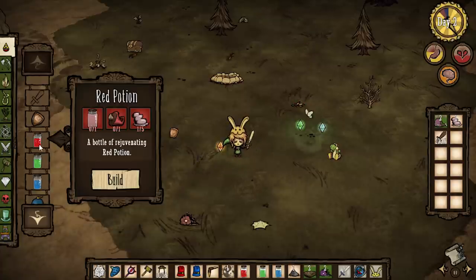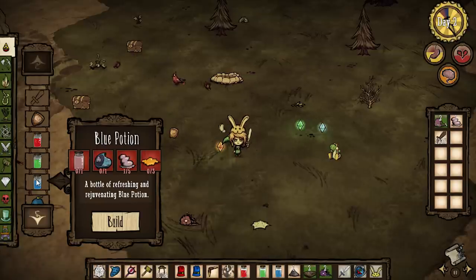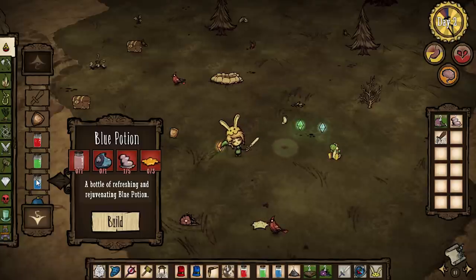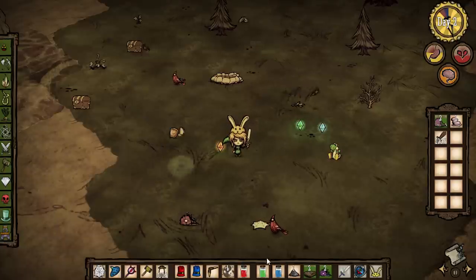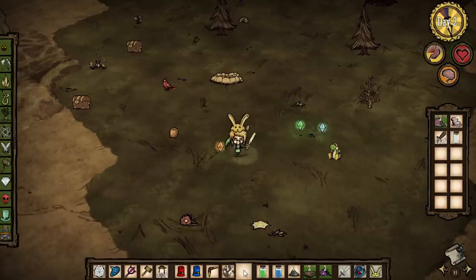Next we have a few craftable potions. The red potion is for your health, the green potion is for your hunger, and the blue potion is kind of a mix of the red and green combined. These potions are all really expensive, but they're full potions — so if you have one health it'll make you full again, same with hunger. I've made some of these already.